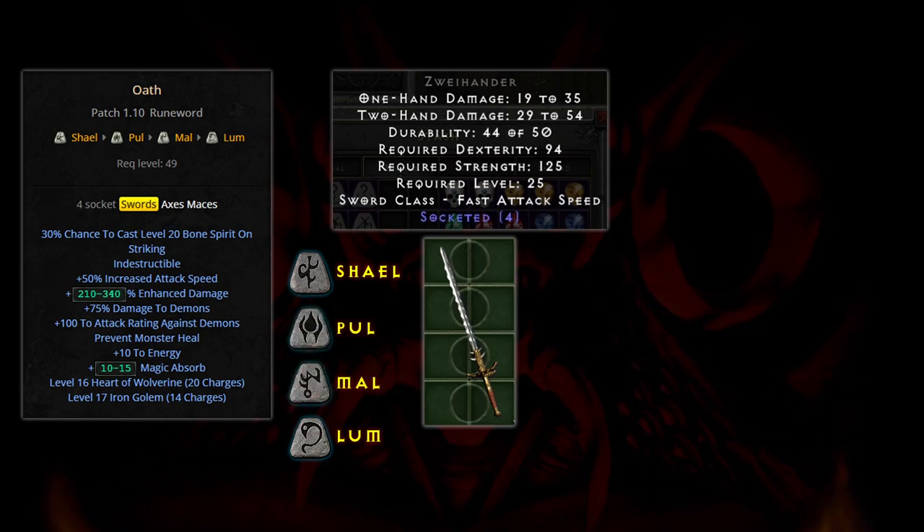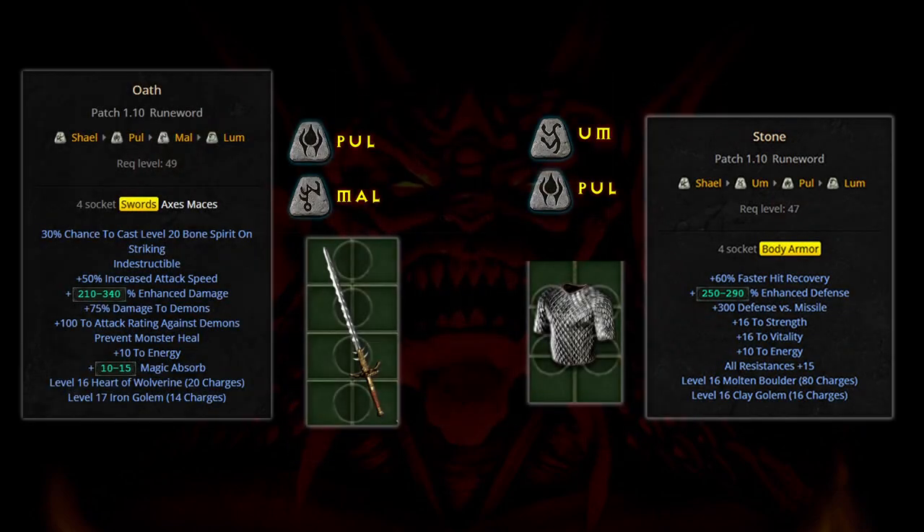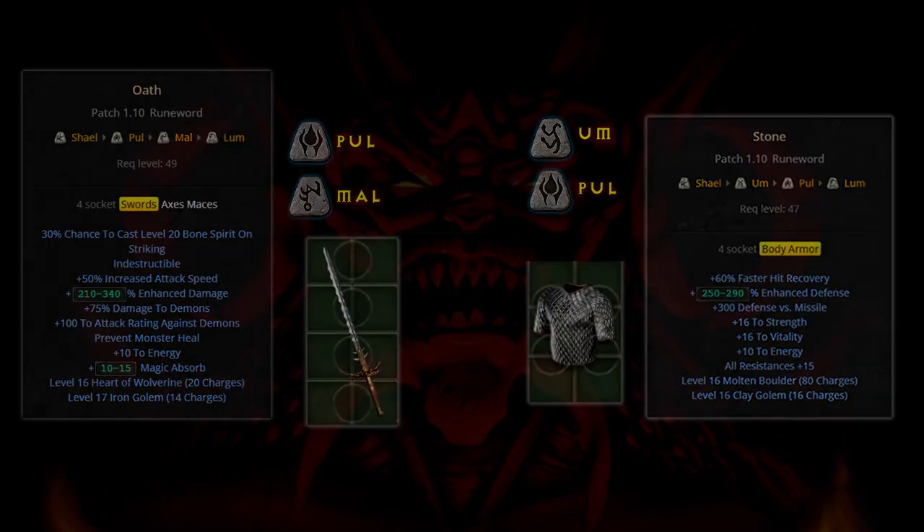I would prefer a 4-socket elite ethereal 1-hander for Oath, but beggars can't be choosers. Kingslayer would be great too, but expecting 4 of 4 runes is probably unrealistic. So I'm looking for some combo of Pul, Mal, and Um in 50 runs. Odds look slim.